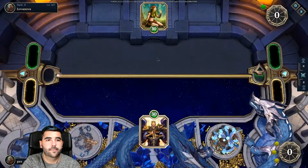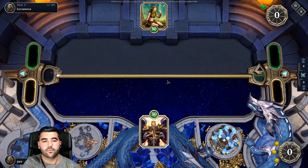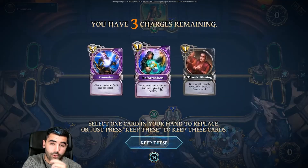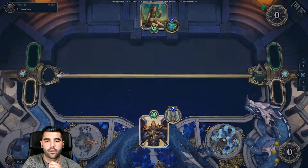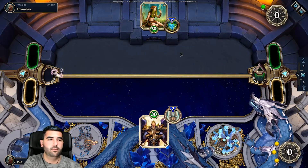Okay, so Chosen Ones — we don't want to give the Chosen One to the big guy. This should be fine. We're going up against Verge — we're going to have all the time in the world.